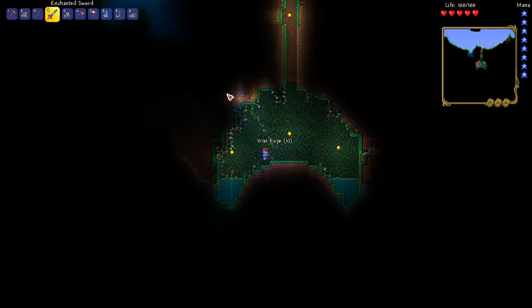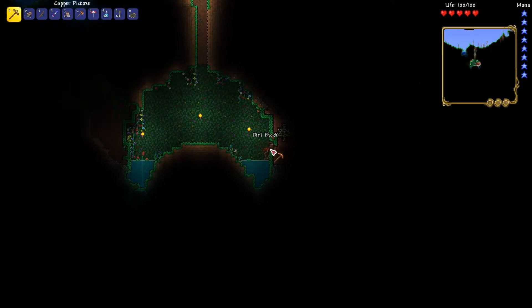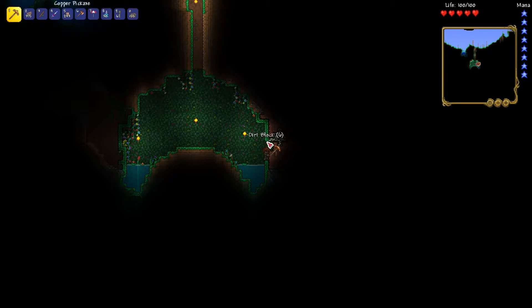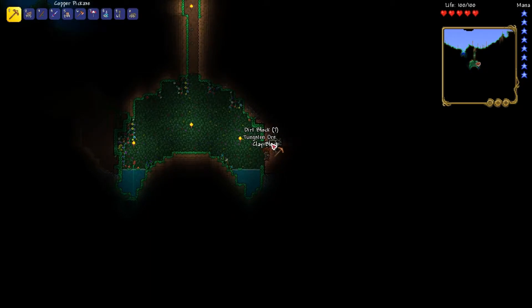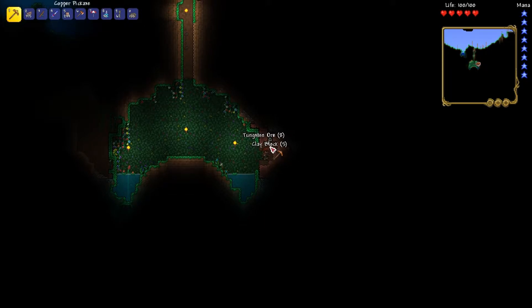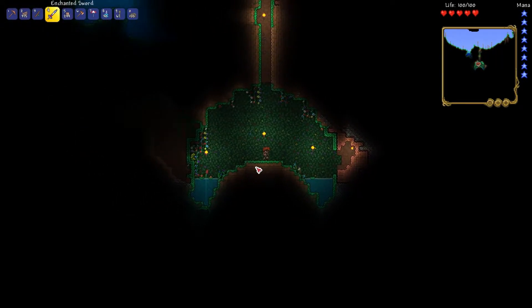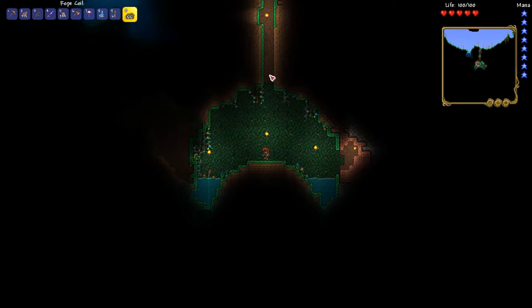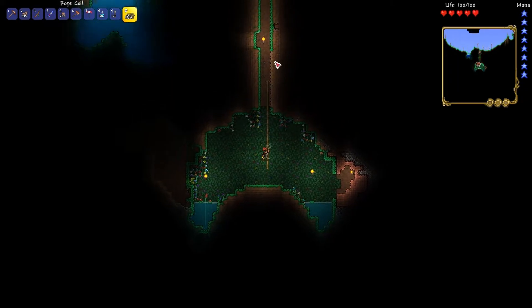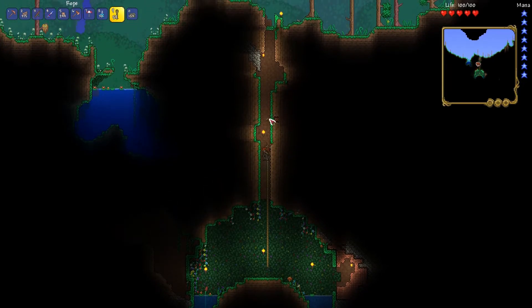I tried finding one of these in my 1.3 world, because apparently there's a new sword called Zenith that you can make. I couldn't find it in my 1.3 world — I didn't even know Zenith was coming out in 1.3 until the changelog. I was trying to find it for my first character ever, but I couldn't get the Enchanted Sword on that character because my original world was made in 1.2, which makes it impossible to find the sword there.